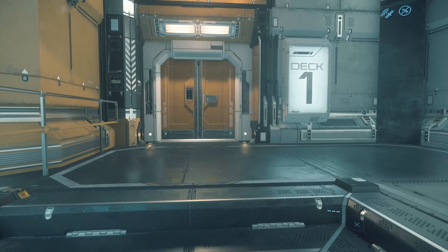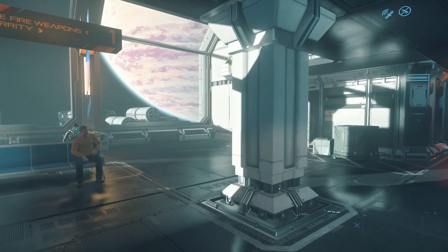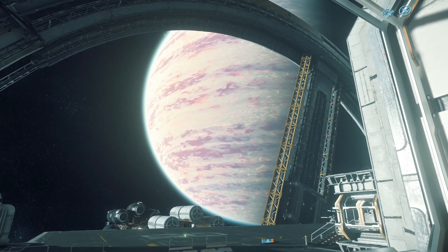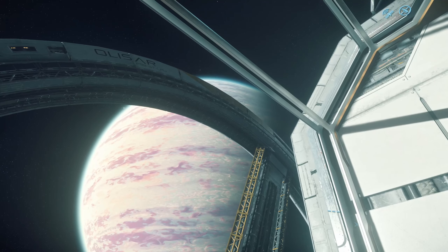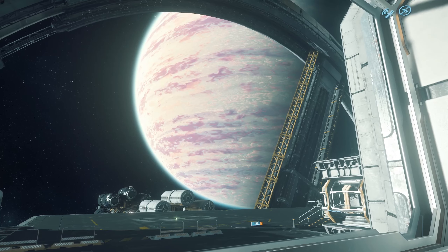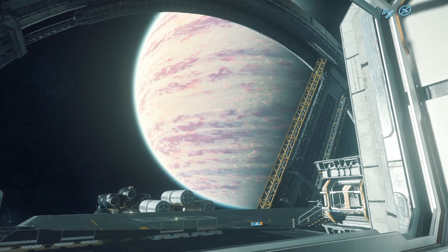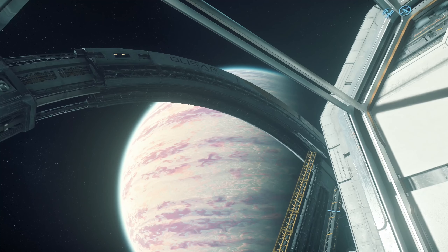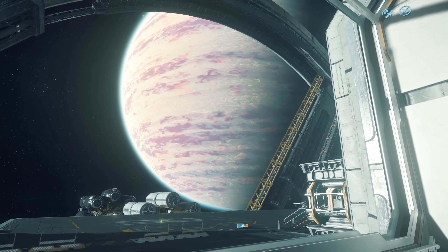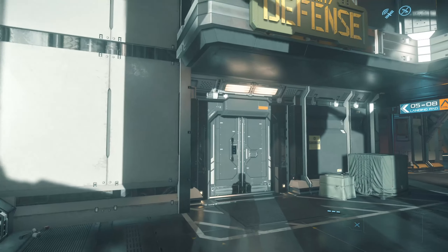This is a really small space station — a space hotel. Last but not least, you can see the planet right out here, which is a really nice view. I love it. And from other planets like Daymar and other moons of Crusader, you can see Crusader — I was going to say Jupiter, but you can see Crusader from there.